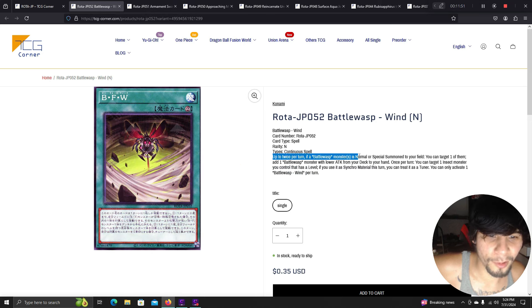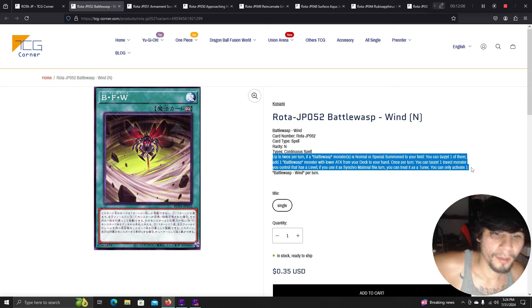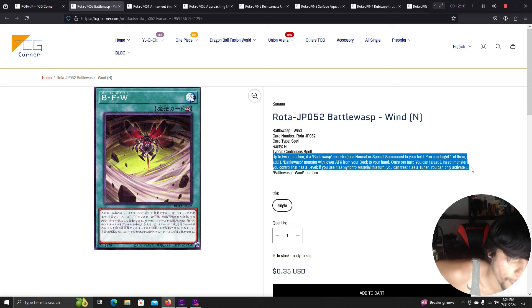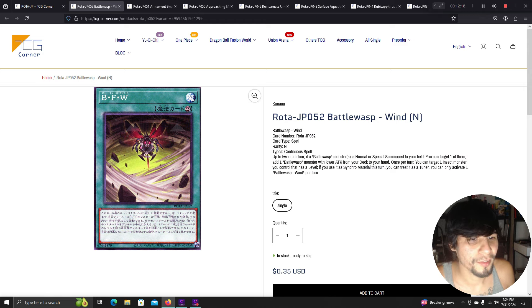Battle Wasp Wind continuous spell: up to twice per turn, if a Battle Wasp monster is normal or special summoned to your field, target one of them and add one Battle Wasp monster with lower attack from your deck to your hand. Once per turn, target one insect monster you control — if you use a single material monster this turn, treat it as a tuner. Basically this is Black Whirlwind for Battle Wasps usable twice per turn, with a bonus tuner-making effect. Pretty good.